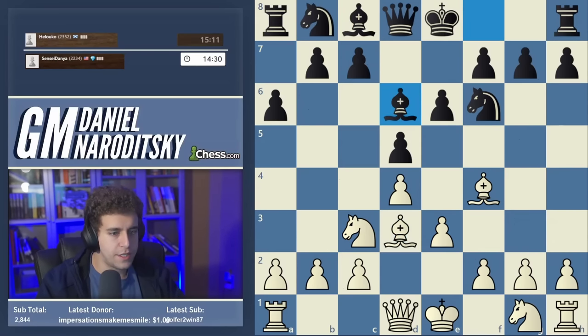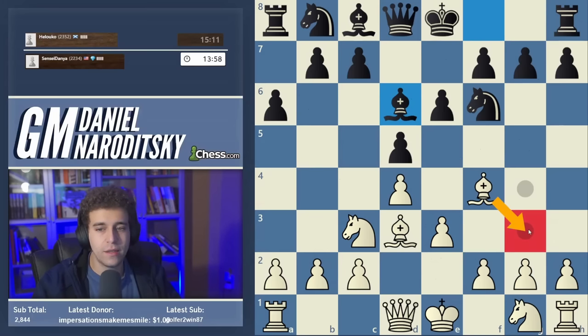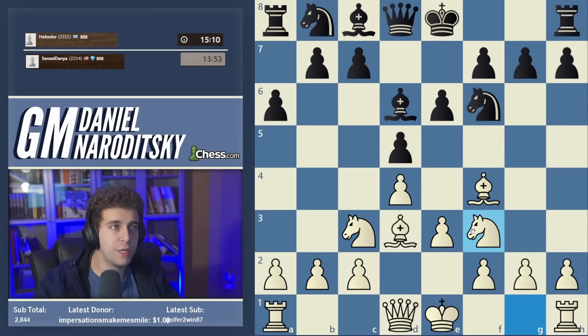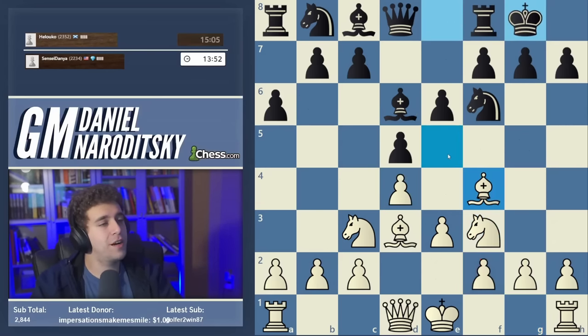This guy has a really good rapid record — I think he's won every game he's played. Bishop d6. We're confronted with a dilemma: three options, one of which we can rule out. I don't like bishop takes d6 because it allows c takes d6, establishing a central pawn mass. We can play bishop g3, which is commonly accepted, but if you remember my previous Jibaba speedrun game, there is nothing to be afraid of in the bishop takes f4, e takes f4 pawn structure.